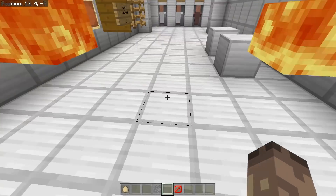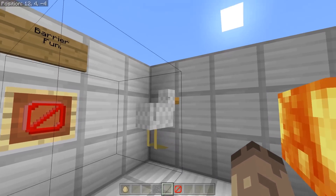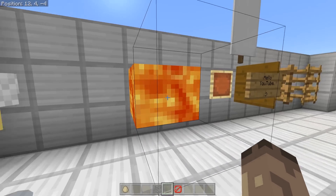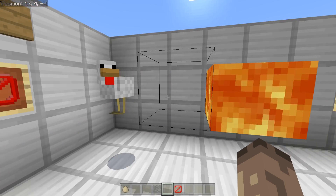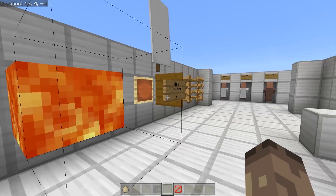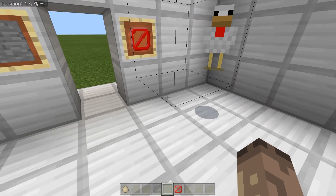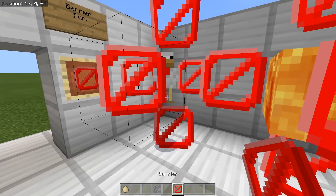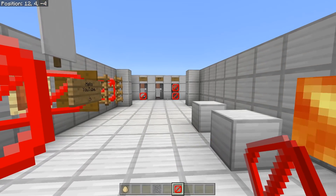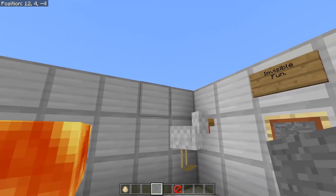These blocks can be used to have a bit of fun — you can make entities, items, and stuff float, like an optical illusion in Minecraft. We've got floating chickens here. The barrier block does show an outline, which is useful if you haven't got the block in your hand, but if you do have it in your hand, you can see the blocks.